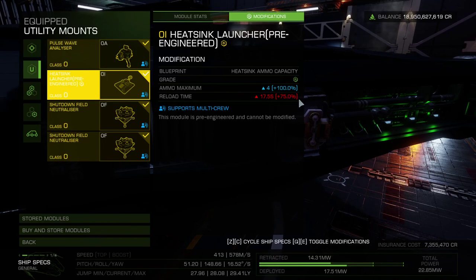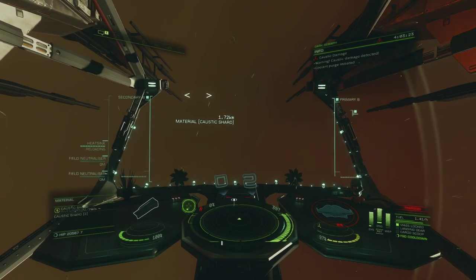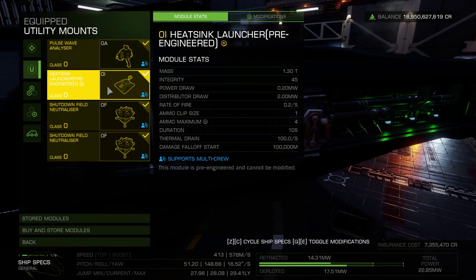The ship will run cold to begin with, but if ever you're in proximity of a caustic generator, pop a heat sink and boost away. Pre-engineered sinks are highly recommended, and you can get them very easily from any Sirius Corporation megaship. The mat cost per module is dirt cheap, and they have the highest heat sink ammo capacity in the game with a total of five, meaning you'll have one clip and four additional reloads when you need them the most.